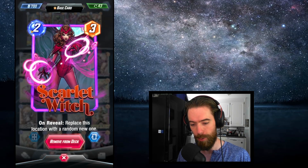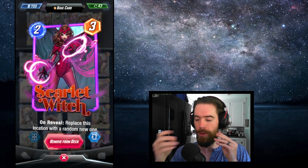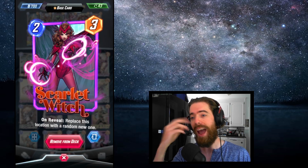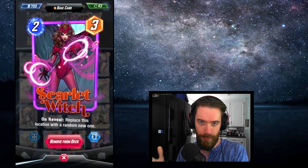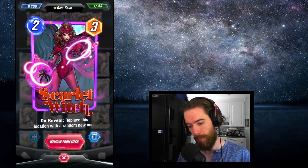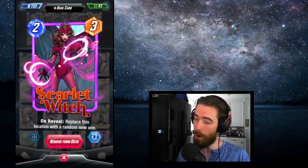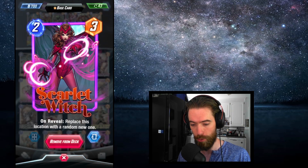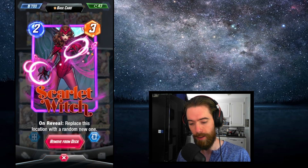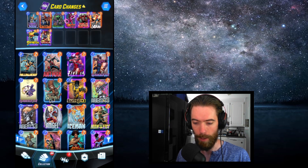Scarlet Witch is going from a 1/2 to a 2/3 with an unchanged ability. Very similar to Okoye, she was running into every single deck at one cost. She had a very powerful ability to get out of any dangerous location for your particular deck. Now you have to pay a little bit more to get that pivotal effect. I think she is still good — harder to fit into your decks at the 2-cost price point, but her ability is still very desirable and she is still going to be a very common card.